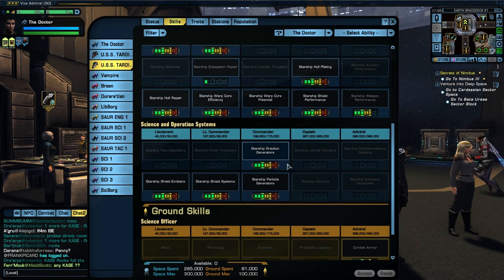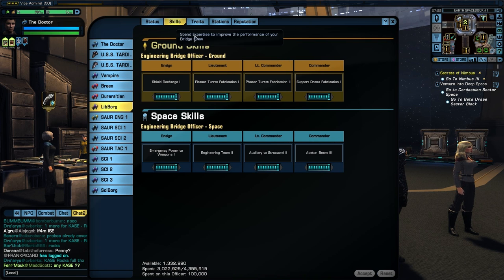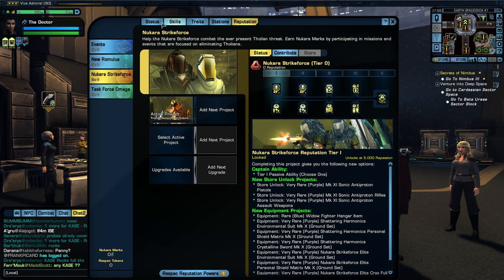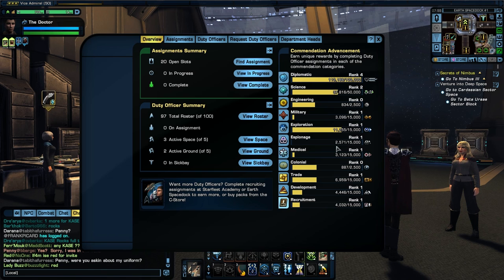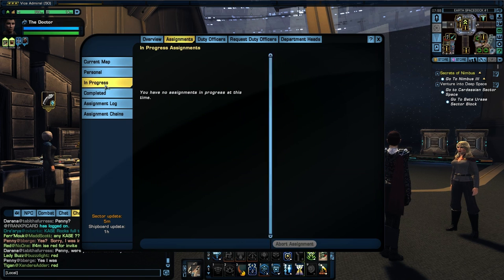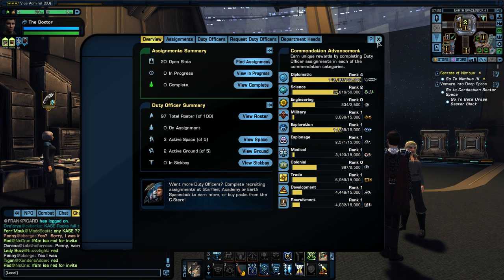Ship skills are also the same. The DOFF system doesn't look like anything has changed — diplomatic, science, and all that is the same. Assignments, how you get them started — the layout is all the same, with your duty officers, request duty officers, and department heads unchanged. There will probably be new DOFF missions but the whole layout is the same.